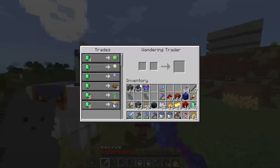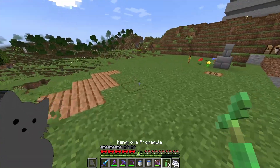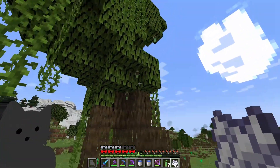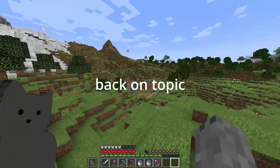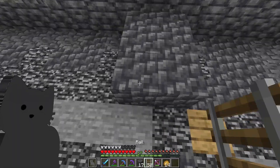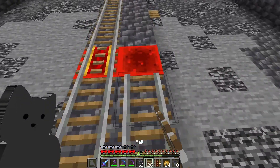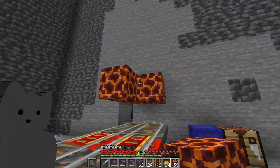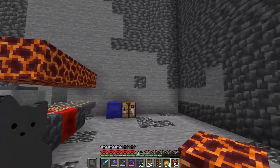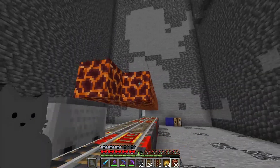I found this wandering trader — he sells mangrove propagules. I was going to build the slime farm right now. I need some powered rails. I'll just put mangrove on top, because hopefully the slimes will flow down this water into the mangrove and burn up. I'll just block this off later.